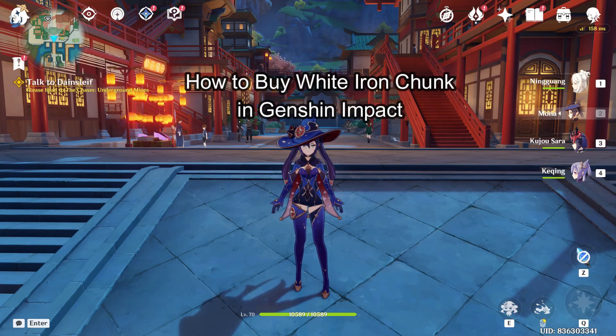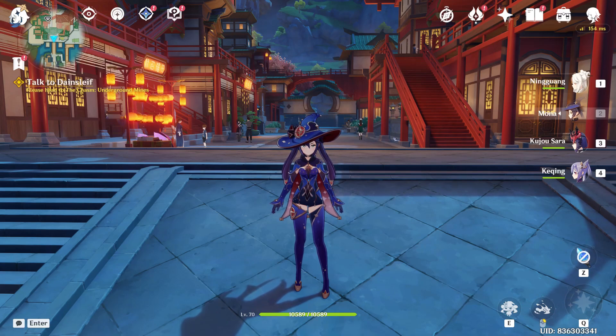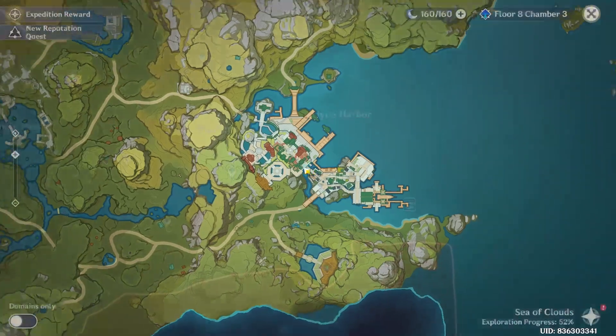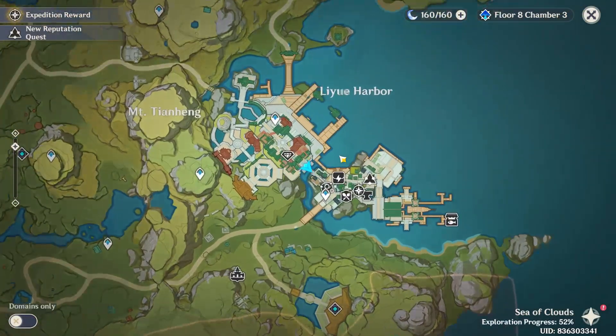Hi guys, welcome back to our channel Mapple Gaming. In today's video I will be teaching you guys how to buy the White Iron Chunk in Genshin Impact. First, just launch your game through the Epic Games launcher, and as you launch your game just open your map and travel to the location named Liyue Harbor.